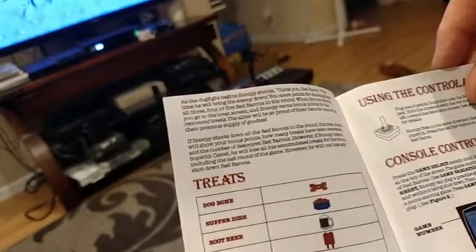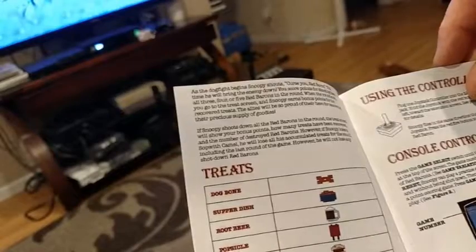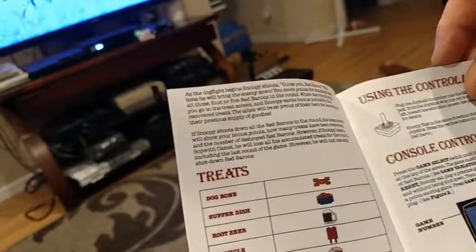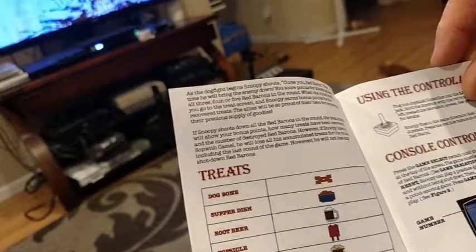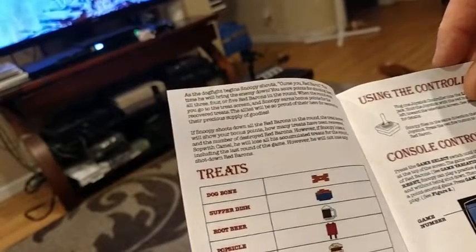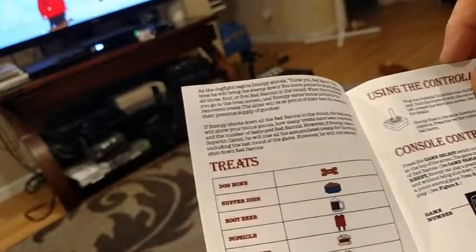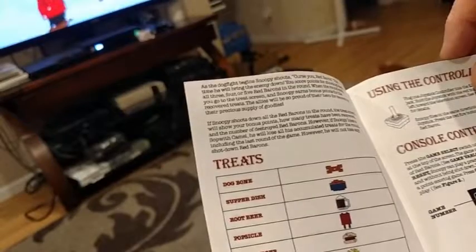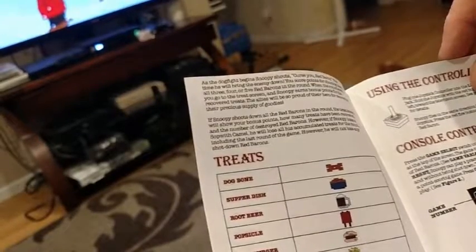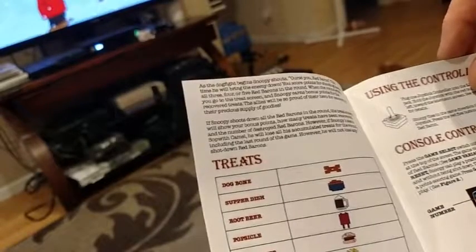This time he will bring the enemy down. You score points for shooting down all three, four, or five Red Barons in the round. When the round ends, you go to the treat screen and Snoopy earns bonus points for each of the recovered treats. The allies will be so proud of their hero for recovering their precious supply of goodies. If Snoopy shoots down all the Red Barons in the round, the treat screen will show your bonus points, how many treats were recovered, and the number of destroyed Red Barons.